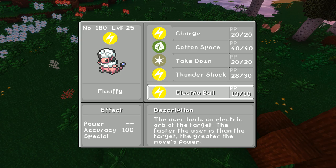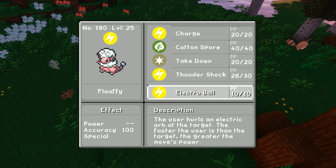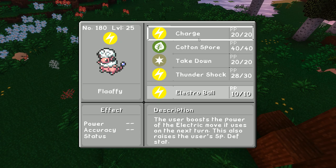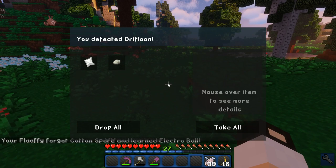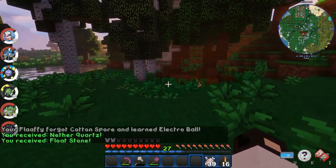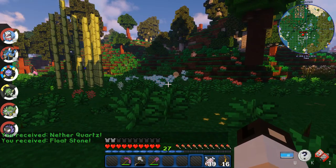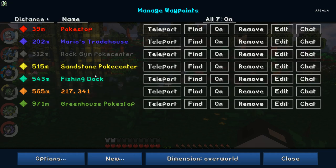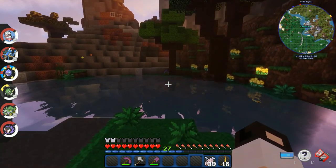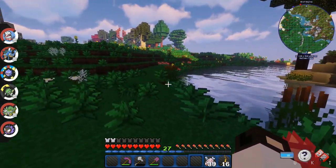Level 25. Ooh, Electro Ball. Float Stone and some Nether Quartz. They gave me Nether Quartz — that's kind of interesting. So here's what we're going to do today: we're going to put a little fishing dock in here, just a few spots right off into the water, and spend some time fishing.